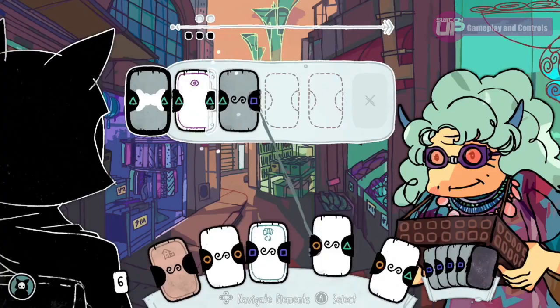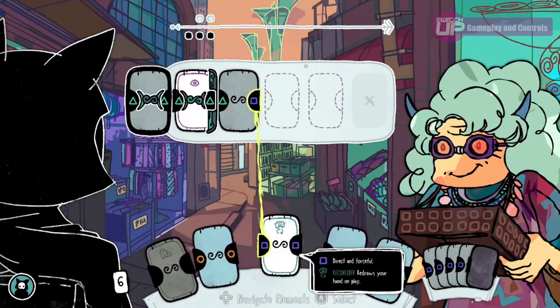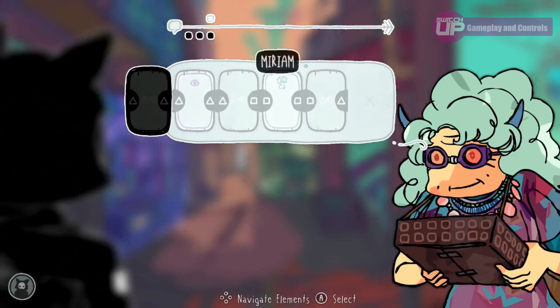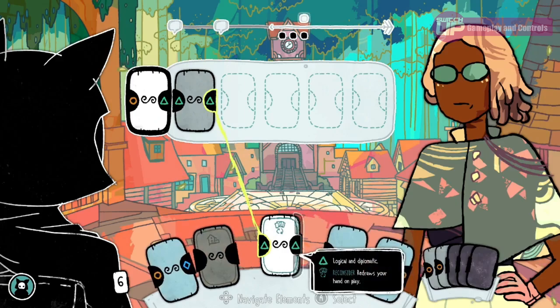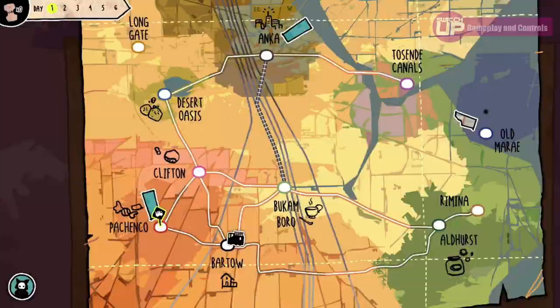Traveling across the map will see you gain fatigue cards, which are added to your deck and will stop you from matching symbols if you are forced to play them. I do feel that perhaps this mechanic is a little heavy-handed. Yes, I understand the subtle implication that tiredness may make a conversation more difficult, but the fatigue cards are added at such a frequent rate that it feels a little forced in late-journey conversations. To be fair, the game does give you ways of removing some of these cards, but on the whole it is one of the mechanics that could perhaps have done with a little refining.